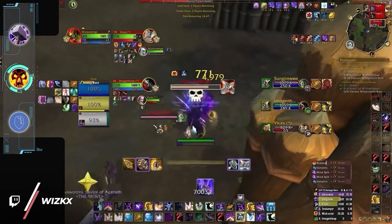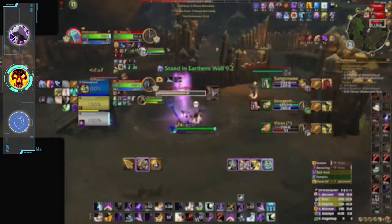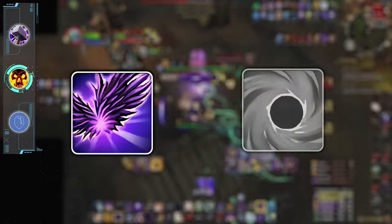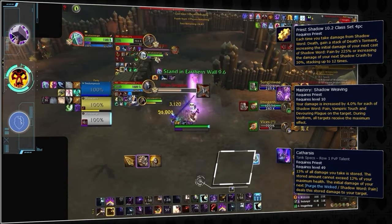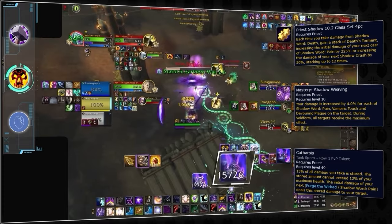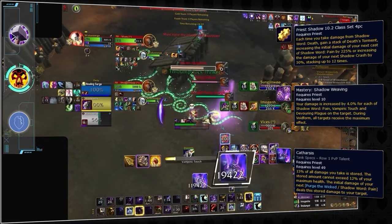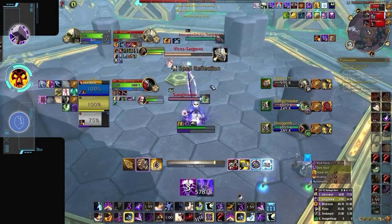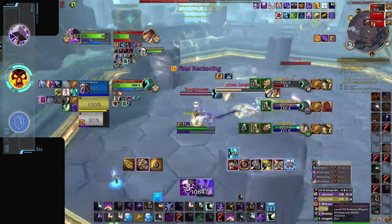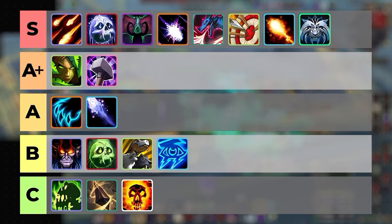Shadow Priest might suffer similar problems to Affliction Warlock. Shadow Priest will typically play Dark Ascension or Void Eruption — since Dark Ascension is the more popular build, that's what we're covering. Bursting as Shadow Priest involves making sure all dots are on the target, then stacking up Catharsis and the tier set to do a big hit with Shadow Word: Pain. Just like Affliction Warlock, this sequence has a pretty ridiculous ramp, and Priests are very prone to getting interrupted. Shadow Priest really needs the stars to align before bursting, while dealing with dispels and interrupts. Despite having a short CD, Shadow Priest burst is too clunky to be reliable — C tier.